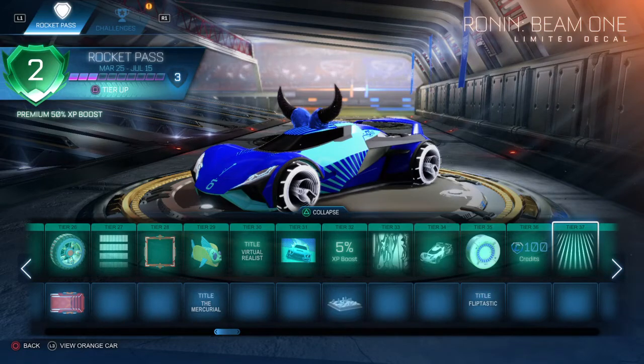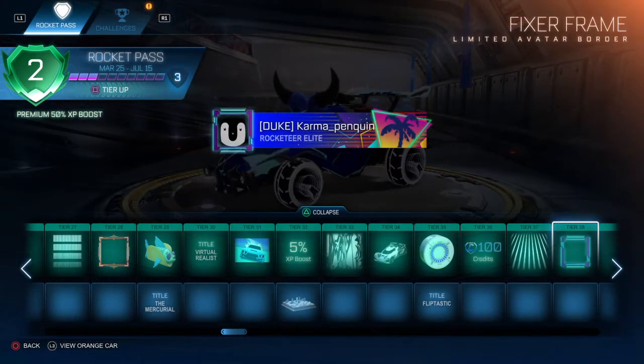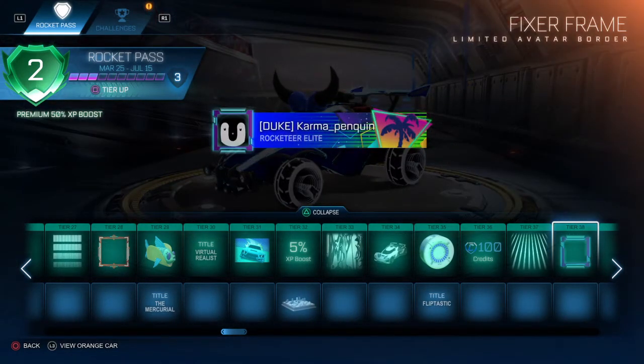Tier 37, you get the Ronin Beam 1. Tier 38, you get the Fixer Frame, which is in my opinion the second best Avatar Border — quite nice.